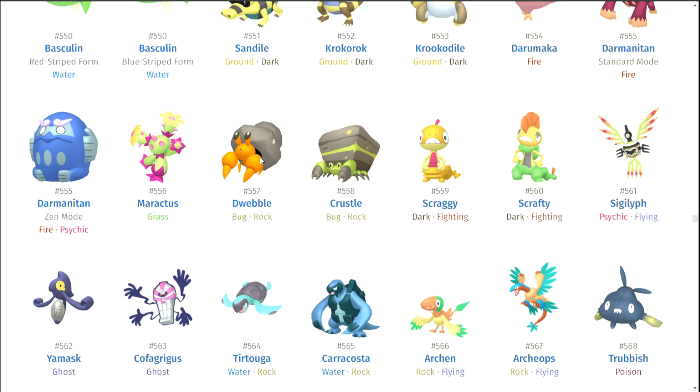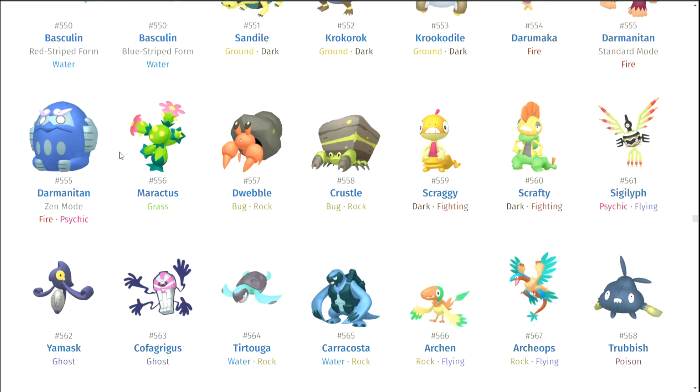Dwebble and Crustle — Dwebble didn't look like he tried. Crustle looked like he tried. Scraggy and Scrafty — same situation: the pre-evolutions don't change and then the evolutions do. I don't like that. Yamask and Cofagrigus — you know what, I actually do think these are pretty cool shinies. I like the silver on them and I like the consistency: silver mask, silver coffin, gold mask, gold coffin. I'm a sucker for that. Not to mention there are so many Yamask colors now, because now we also have Galarian Yamask.